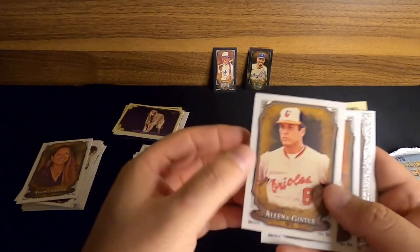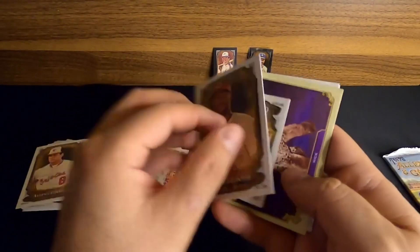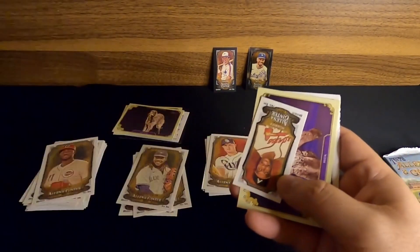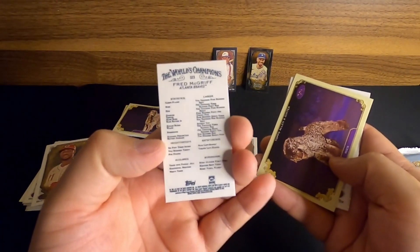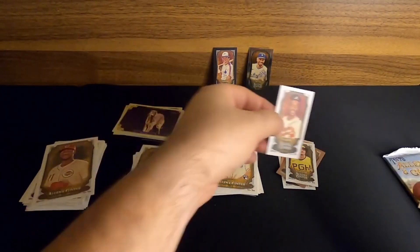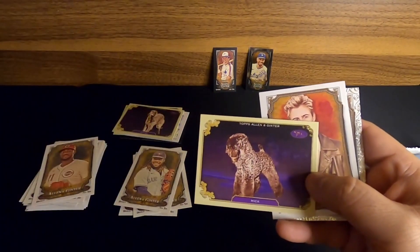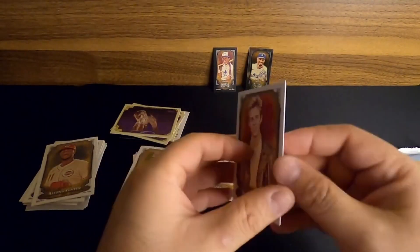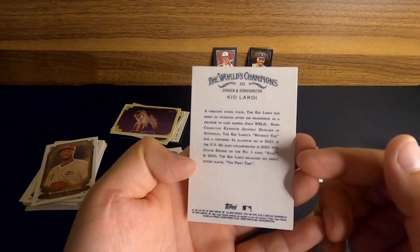We'll start it off with a Cal Ripken — and it looks like we got something nice back there. We've got Hunter Green. I got to look at the backs of some of these because I don't know baseball players as well as every other sport. How about a Fred McGriff? I know Fred McGriff when I see him — he had one of the great mustaches in baseball. Very nice Fred McGriff for the Braves. We get another dog show card of Mick. And then we'll finish it off with Kid Leroy — I'm assuming he's probably a rapper or musician of some sort.